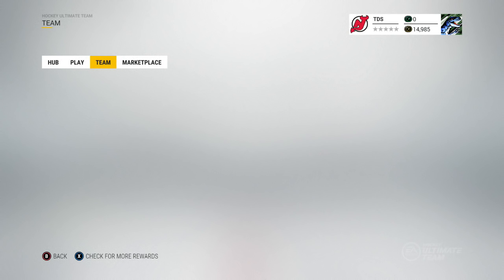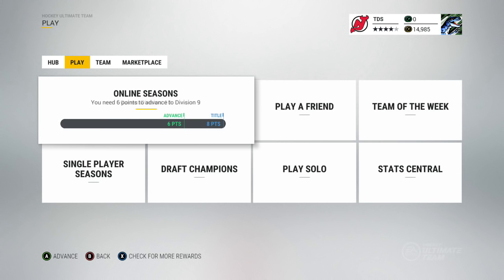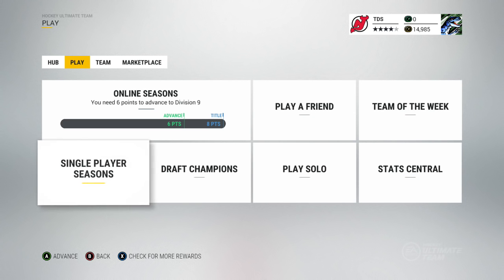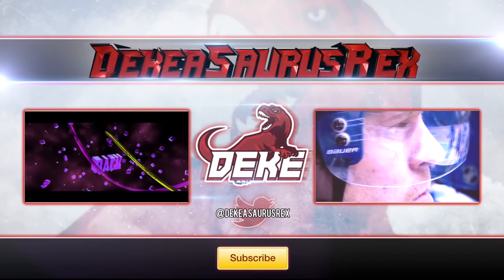There's a wide range of things you can do — play a friend, online seasons, draft champions, single-player seasons, and much more. As you win games, you earn coins to buy better players, do sets, and all that. I really hope you guys have a fun year with HUT — this was how to build your Hockey Ultimate Team.